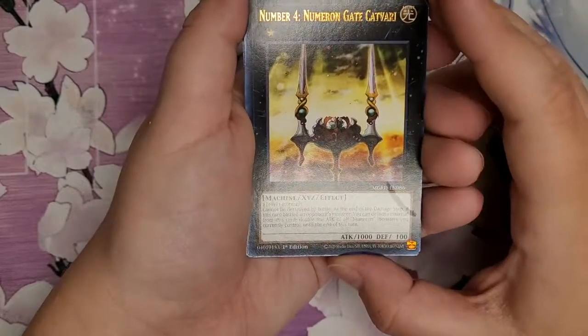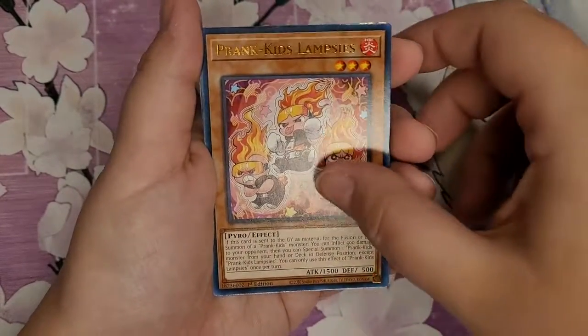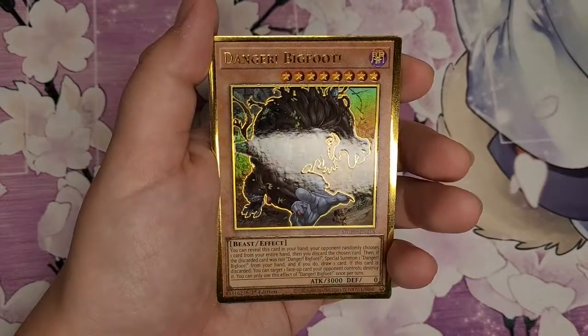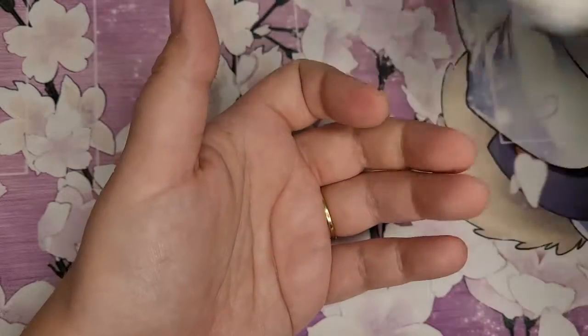Then we have number four, Lumirongate, Kadvari, Gold Land Forever, Prank Kid Lampsies, Flamelord Lambda, Danger Bigfoot, Regeki, and number eight, Suter again.